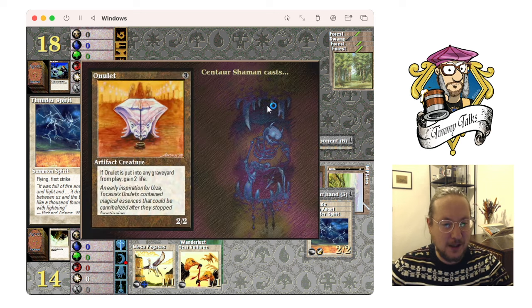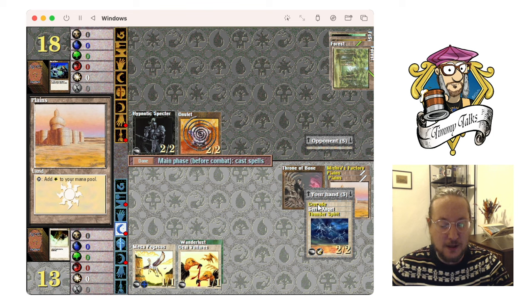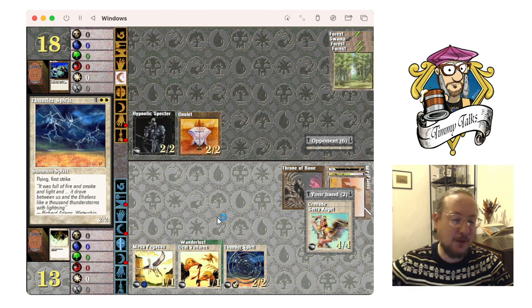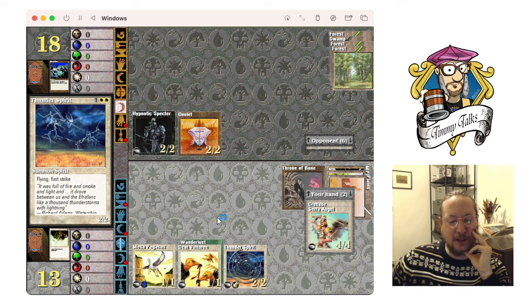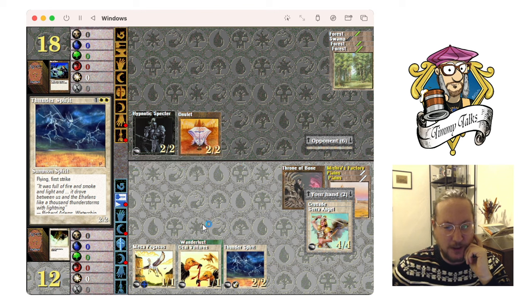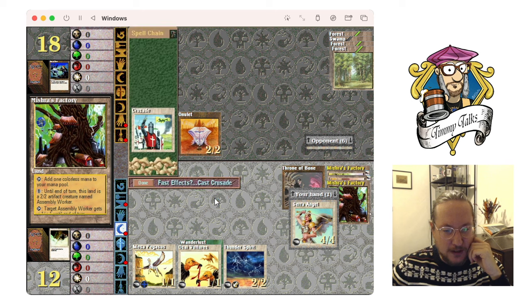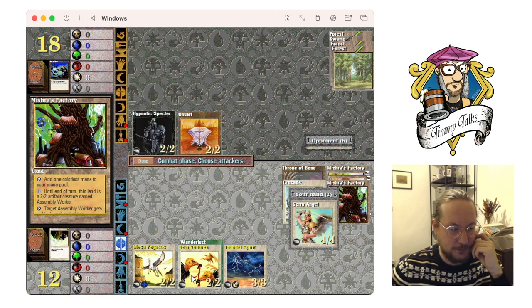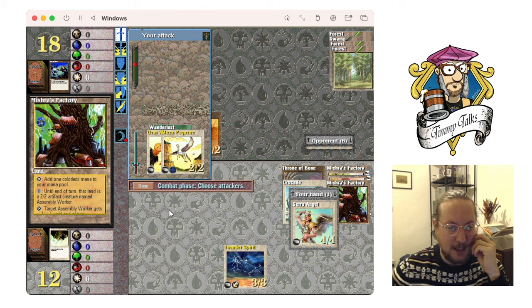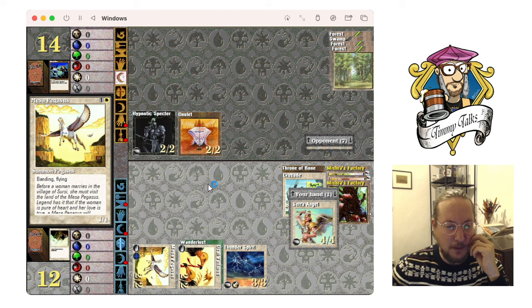It's actually not that bad — it could be way worse if I still had the Rod of Ruin. I've got some blockers, taking a damage. Hey, I got a Plains — so I could go Crusade, or Thunder Spirit. I think I'm gonna go Thunder Spirit. Next turn Crusade, then attack. Should have attacked in a band by the way. Taking another damage from Wanderlust — I love that card. I'll go new art, I'm sure that's no surprise to anyone. I'm gonna attack with my Vultures in a band.